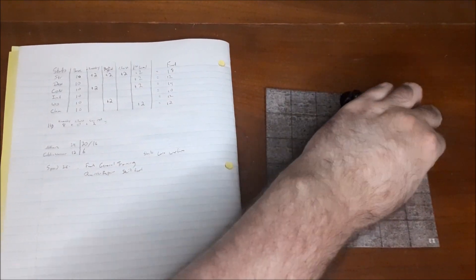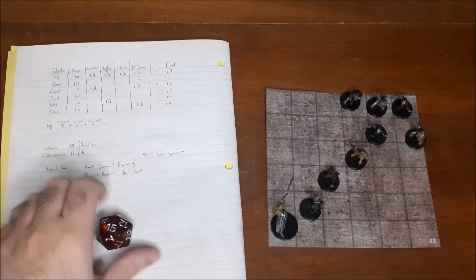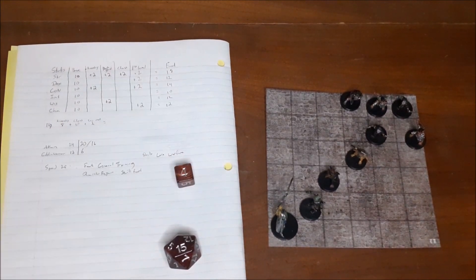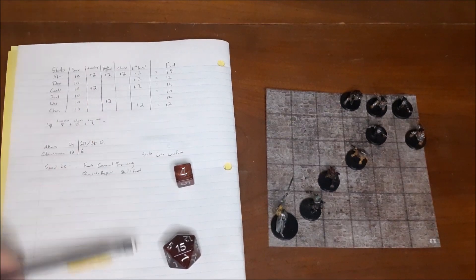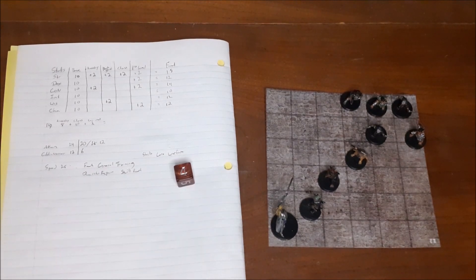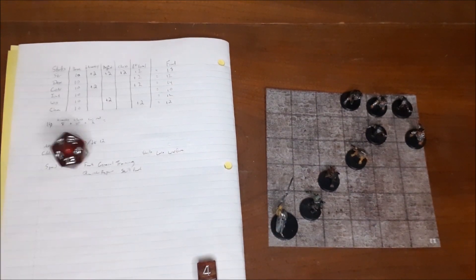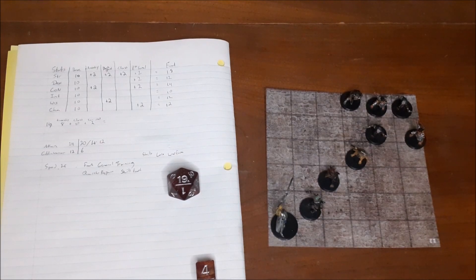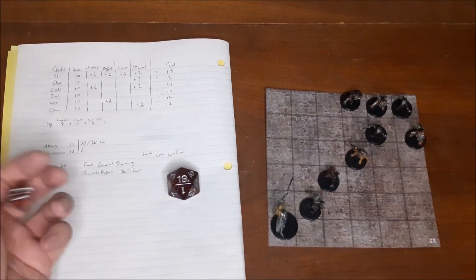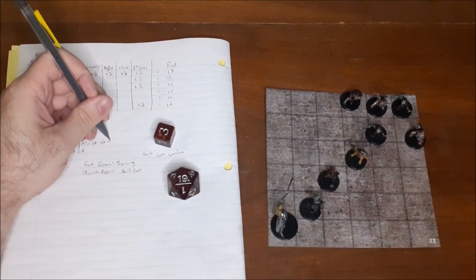The goblin attacks: first attack totals 21 — 15 on the die plus 6 — hitting for 4 damage. Ethan drops to 12 HP. He'll start using shield block when reduced to 5 HP or less. The goblin's second attack at only plus 1 totals 20, which also hits but is not a critical — the goblin would need to hit 28 for a crit against Ethan. That's 3 more damage, bringing Ethan to 9 HP.